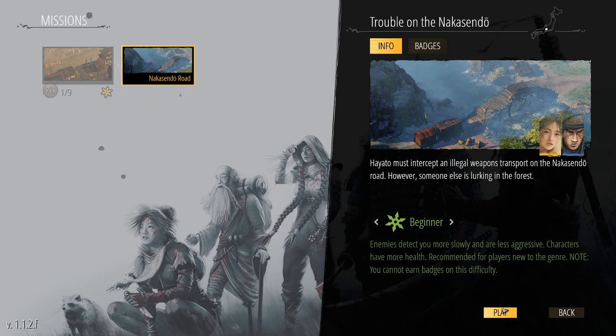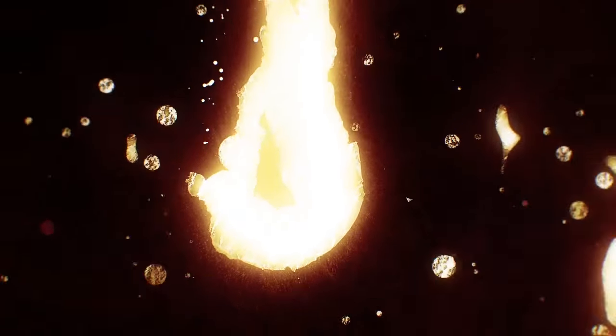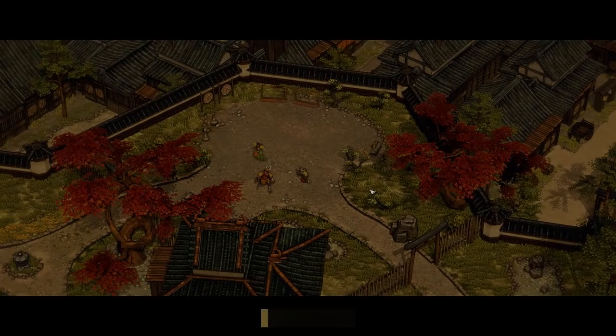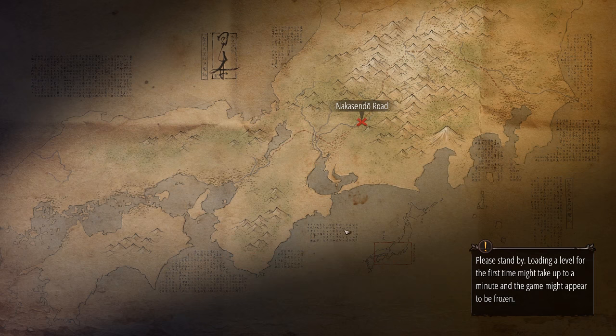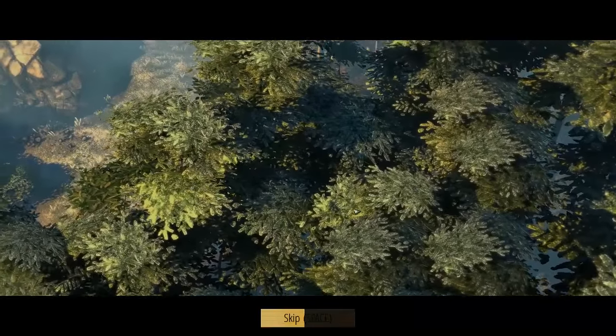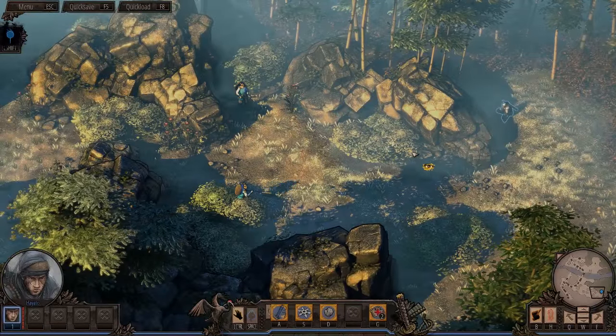You know what? I'm going to toss it on beginner. Why? Just so we can get through it faster. We beat it last time, and this is the only mission we're going to do on beginner. I just want to blip through this as fast as I possibly can.